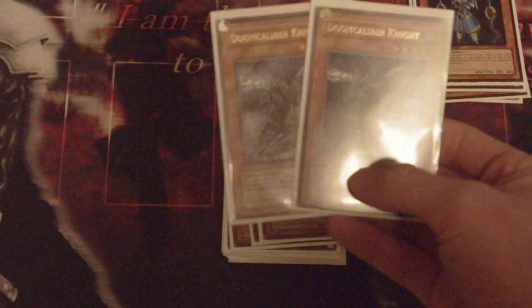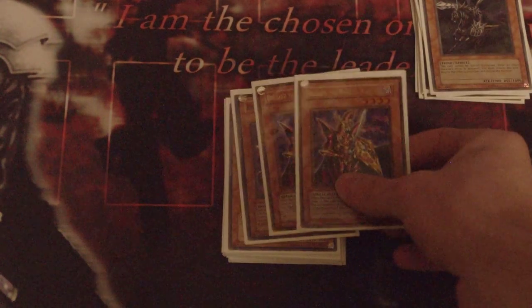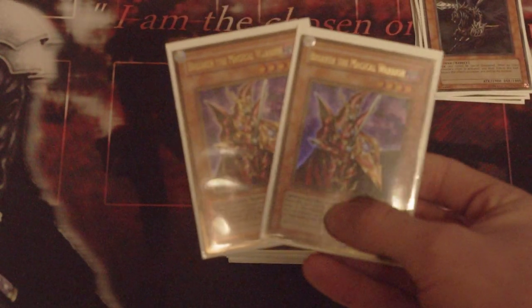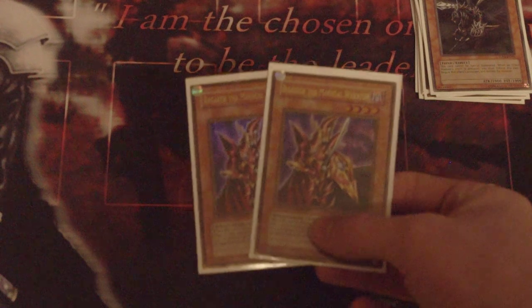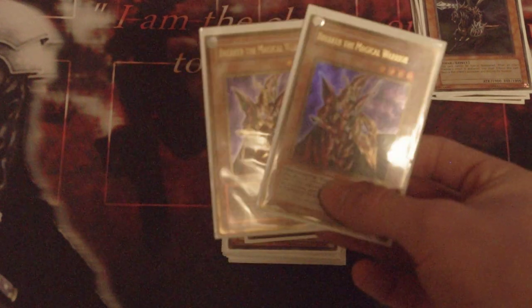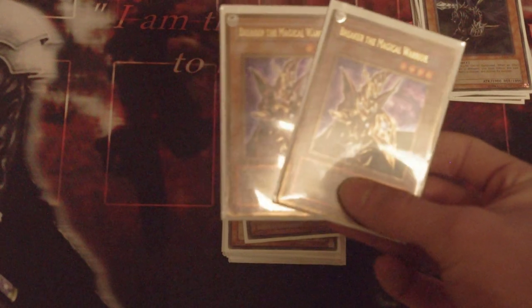It's not a priority. I don't think you need to run the third Doomcaliber. Two Breaker — back row aside, it's still a 1900 attack beater if they don't have back row. In that sense it's kind of like Doomcal and T-King where I can just keep summoning beaters and attacking. It's a very good card. I kind of wish sometimes I'd played three, but other times there are better options.